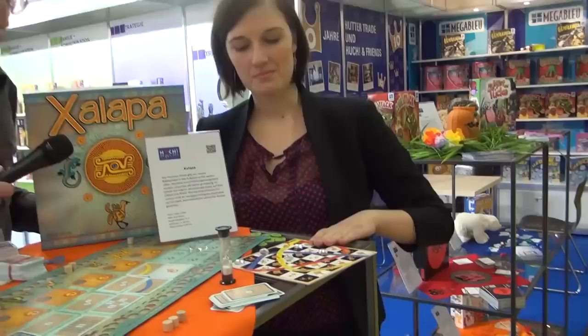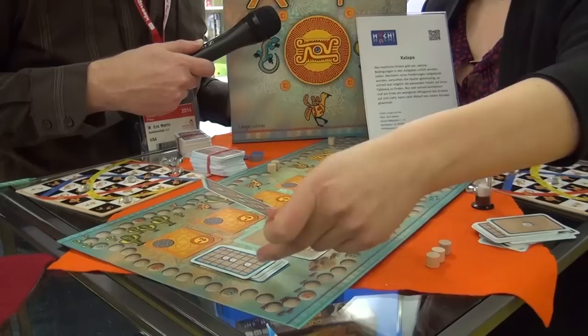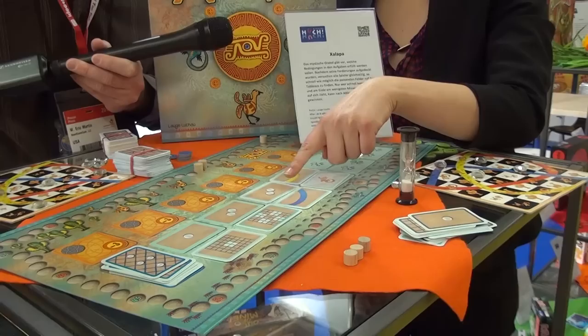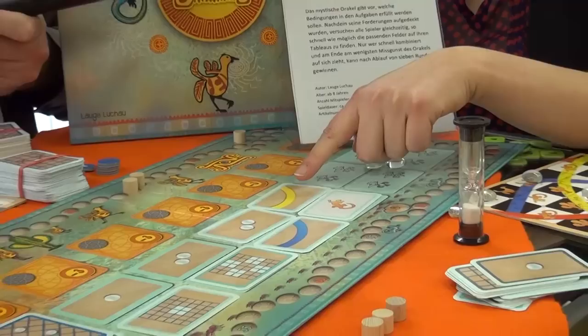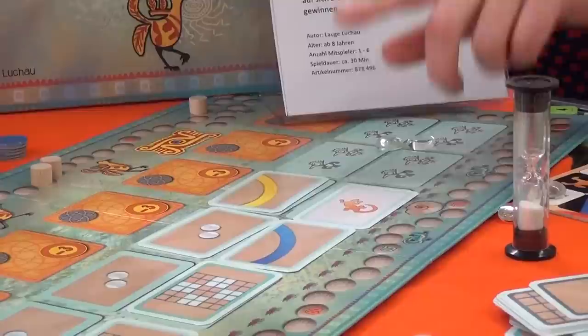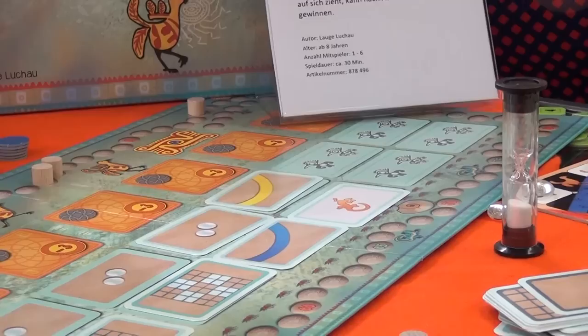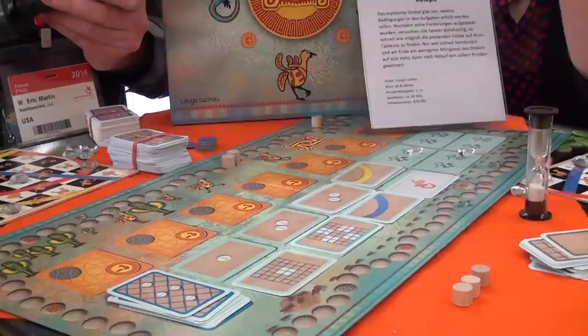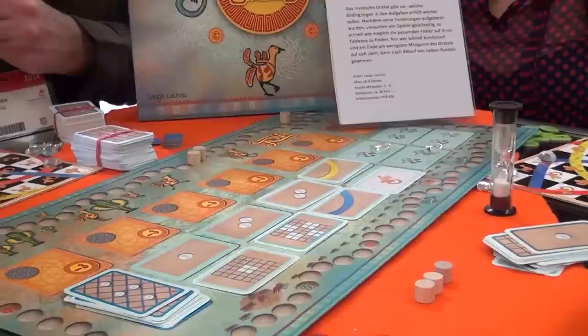Each player has one of these pieces and we've got conditions. In the end you need to have this structure or this structure, exactly one token in the middle, two tokens on these areas, two tokens on blue lines, and exactly as many tokens on yellow lines as on the chameleon areas. Each player tries to fulfill the conditions with as few tokens as possible, and you get a penalty score when you didn't fulfill something. Your goal is to fulfill everything with as few tokens as possible in as short a time as possible — so you're racing against the timer.